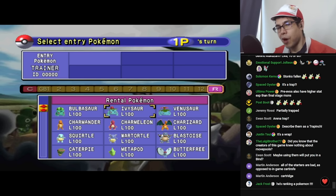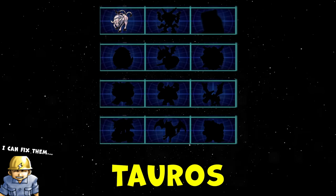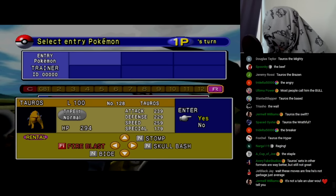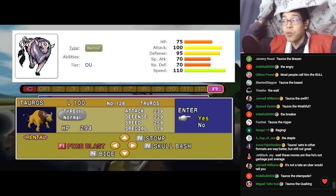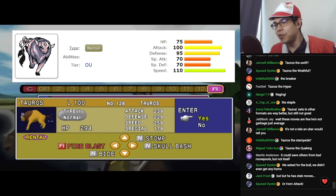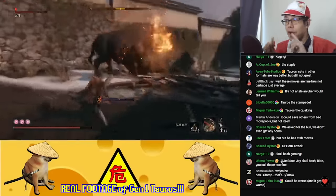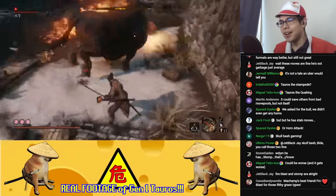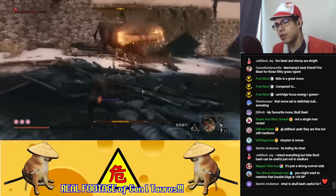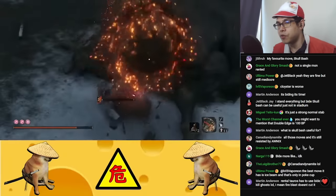Tauros is really bad in this game. Tauros is really good in actual Gen 1 because you can get Body Slam, Hyper Beam with no recharge on a kill, Earthquake, and Blizzard. With the rental movesets though, it's got Bite. In some formats it has Double Edge, but Double Edge is only 100 base power in this generation. You can use Bite to hit Ghosts if you don't want to use Fire Blast, but we're really reaching here. I'd definitely describe this moveset as bull.